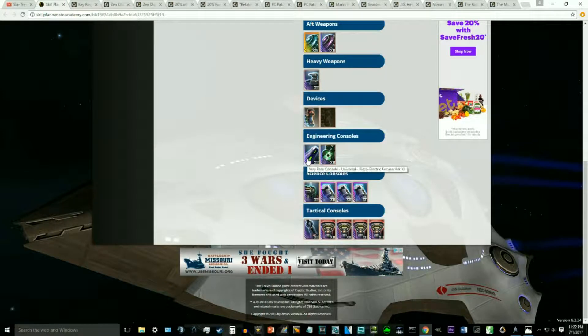For engineering consoles we have the piezoelectric focuser from the Lukari rep — a very nice console which is essentially a free tactical console for Polaron when used outside your tactical slots. It gives a nice boost to Polaron and also a little bit of turn rate. For our other engineering console, we have the zero point energy conduit from the Romulan rep, which gives a nice chunk of crit chance and some other nice buffs. For science we have our assimilated module, giving a good bit of crit chance, crit severity, and other nice buffs. For our final three science consoles, we have the restorative particle focusers — the Drain-X times twos from the Cronon Science Lab. The restorative versions will potentially pop off our healing abilities to give a nice exotic damage boost. We went with Drain-X times twos mainly to buff our Polaron drain.